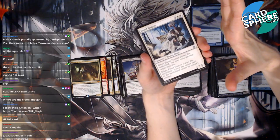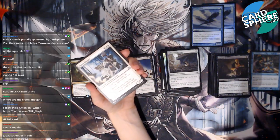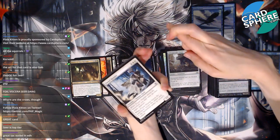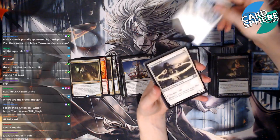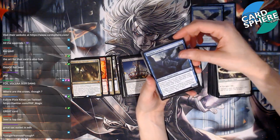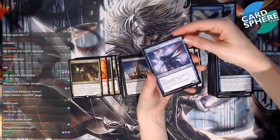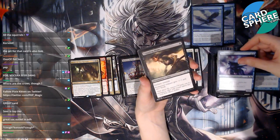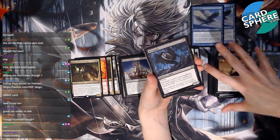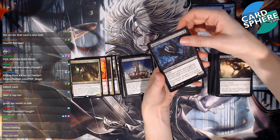Last pack! Here we go — it's a great sac outlet. Come on, mana crypt! Fiend Hunter is our first card. Soul Mender. Tandem Lookout. I'll put it in Corvold. A Cloudkin Seer — seen this recently. Crippling Blight — pretty nice. A Revenant — ooh, it's a spirit! Power and toughness equal the number of creature cards in your graveyard — that could be cool.